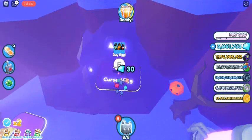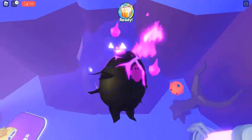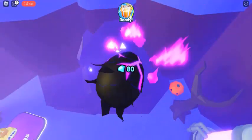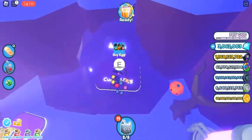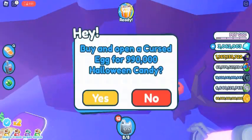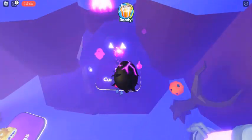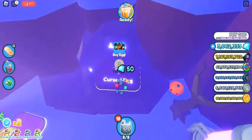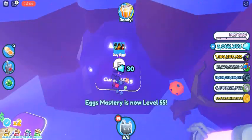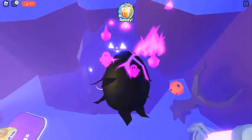Eerie Egg pets and hatch rates: Ghost Cat basic at 61% hatch rate, Pumpkin Cat basic at 37% hatch rate, Vampire Bat rare at 2% hatch rate, Werewolf epic at 0.18% hatch rate, The Grim Reaper legendary at 0.8% hatch rate, and Ghoul Horse mythical.